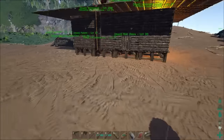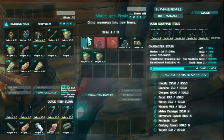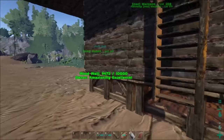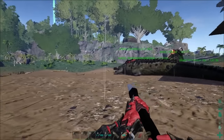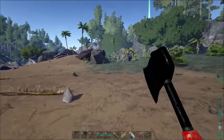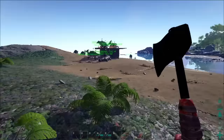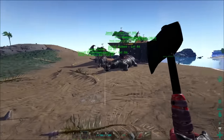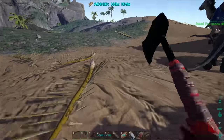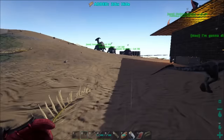I also took a ton of time to make a bunch of narco arrows and narcotics to make sure we had enough to down a quetzal today. The other thing I'd like to try to do is make a bunch of spiked walls so that when the quetzal does go down we can just surround it very quickly. Spiked walls require hide, so I need to check all my dinos for hide. We're gonna make a bunch of spiked walls so that when it drops we can safely tame it.